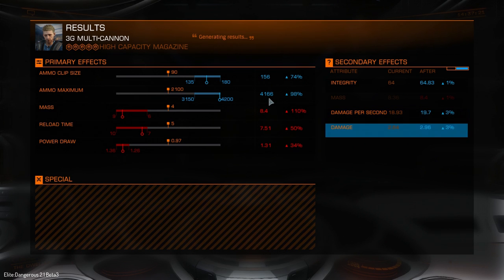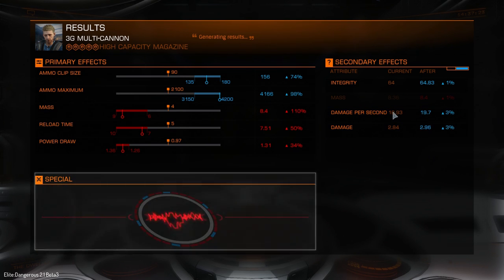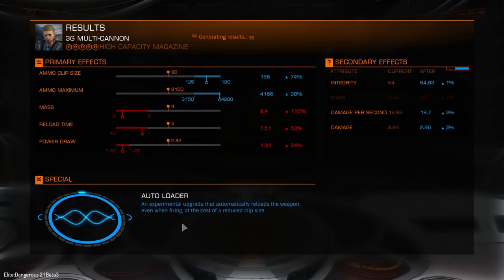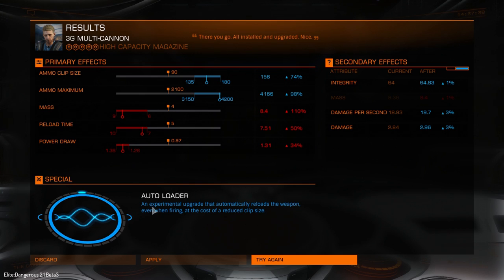Special abilities are pretty random for now, so you can get what you want on the first attempt or you will have to try again and again. Auto-Loader: an upgrade that automatically reloads the weapon even when firing, at the cost of a reduced clip size.